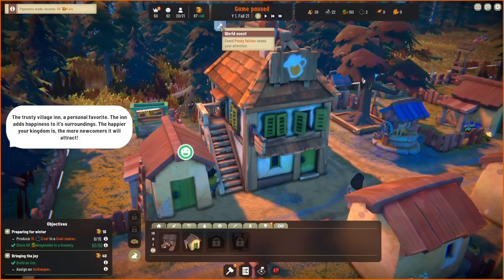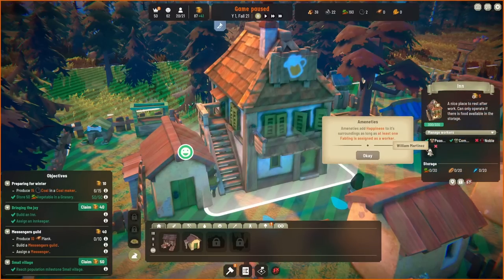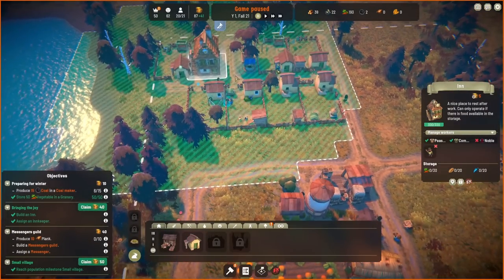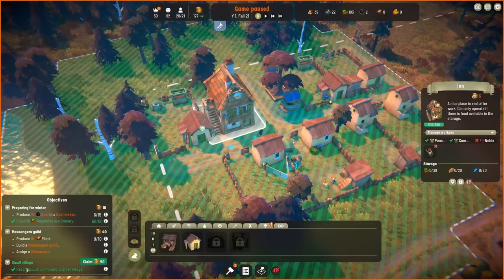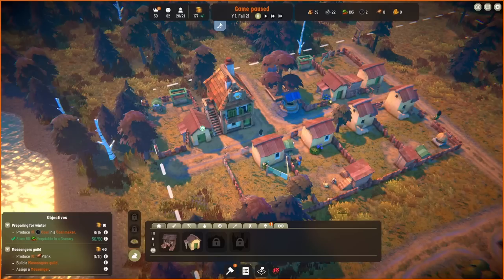We have a lovely inn — you can tell it's the inn because there's a lovely picture of some foamy beer across the top. Event: pesky fairies need your attention. We've got an inn and someone to work in it — William Martinez is the innkeeper. Now people in that area are going to be a little bit happier because they can pop to the inn and have a lovely drink. We'll claim that, and we've got small village. The coal maker will just make coal. The next one is to produce planks, build a Messengers Guild, and assign a messenger.